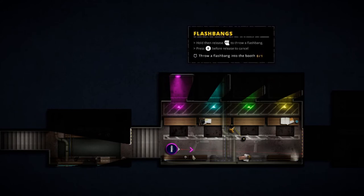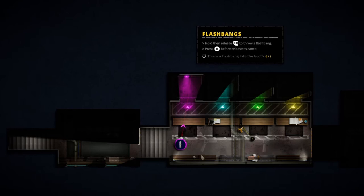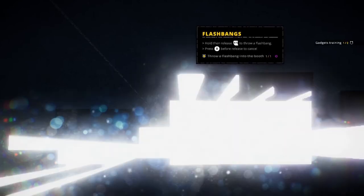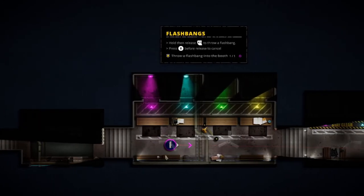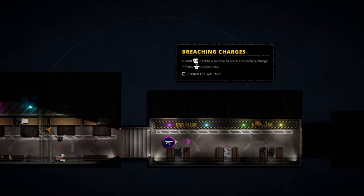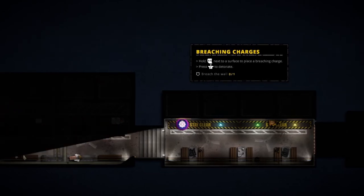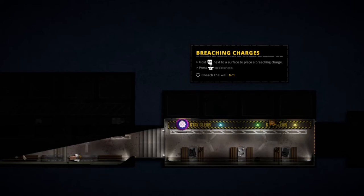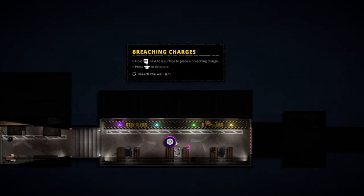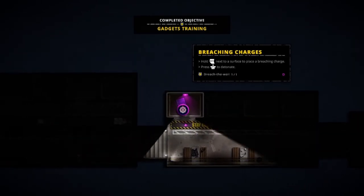Press and hold RT to throw the flashbang — B cancels. There we go. Taking a wee jog on — that's the breaching charge. We're going to walk up and hold next to the surface so he fits it, and then — nice! Even things like the explosions look really good.